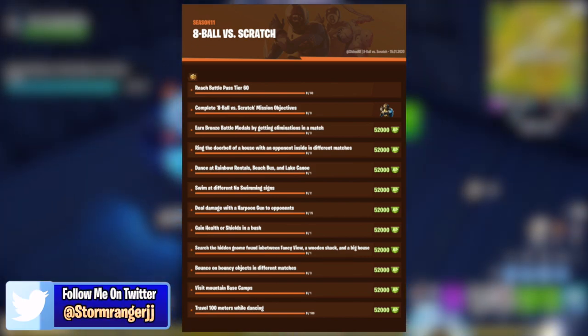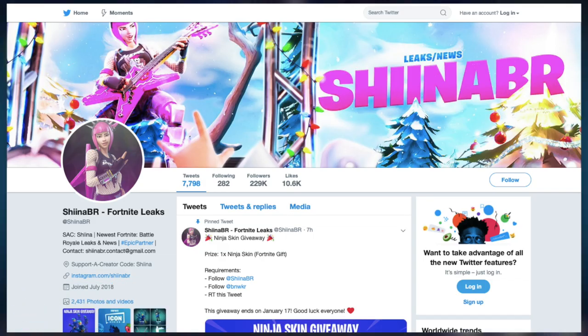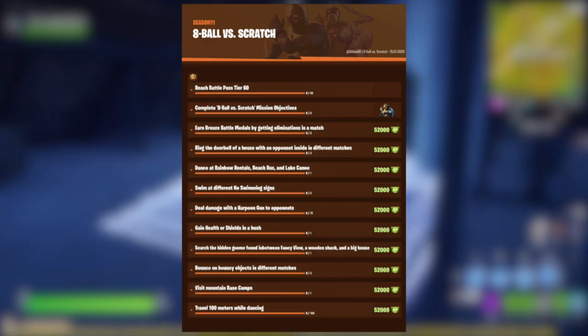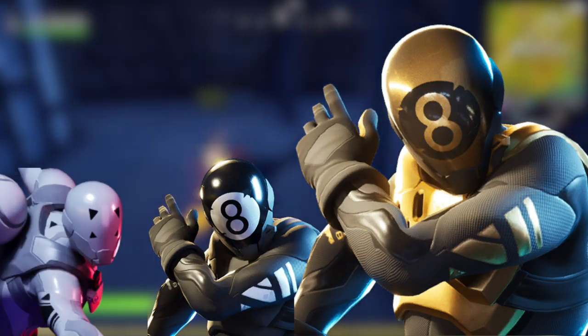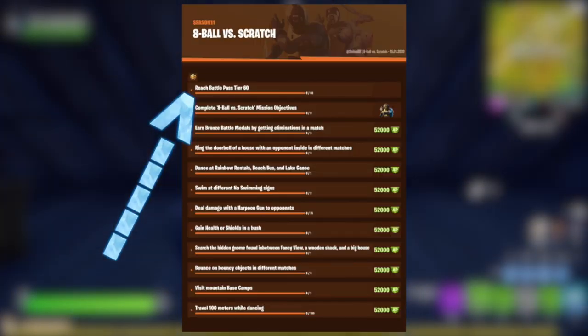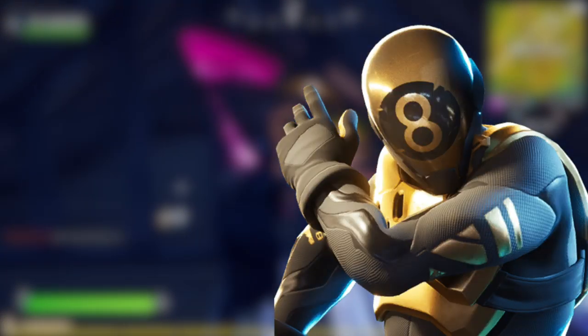So again, right here on screen you can see what all these challenges are. Credit to ShineUpBR over on Twitter for creating this clean graphic of all of the challenges. By completing these challenges, the player can unlock the brown version of the 8-Ball and Scratch skins along with 520,000 XP. Note that the player must first hit tier 60, unlocking the 8-Ball and Scratch skins first before they can unlock the brown style.